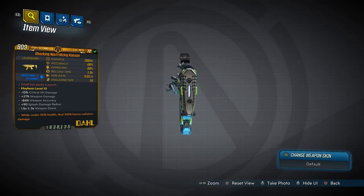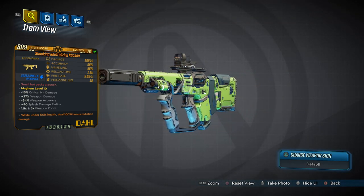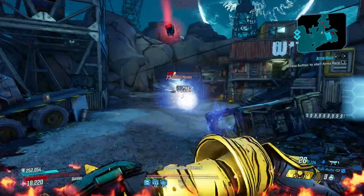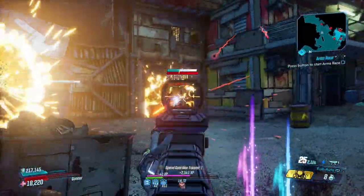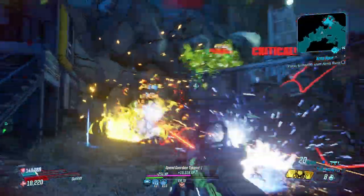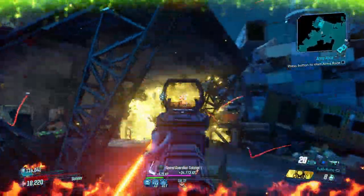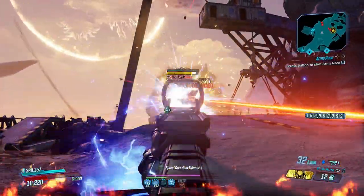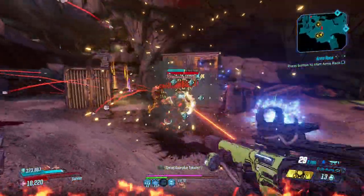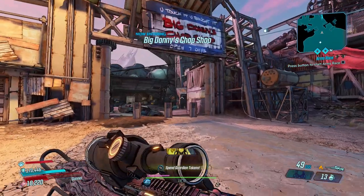Moving on to the Kaoson, a Dahl SMG that can come in all elements including none, and drops quickest from Captain Traunt at the very end of Athenas — but only on Mayhem 6 or higher. The Kaoson fires sticky bombs that explode on impact and again shortly after when they detonate, with both sources dealing great damage. It's best in Moze's hands, who can enhance the size and damage of all explosives. You want to aim down sights with it, and when you do, what's in your sights won't be there for long.